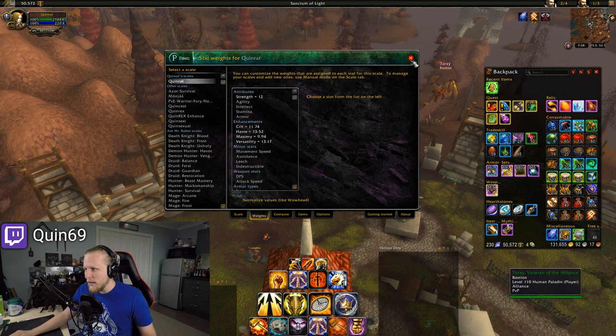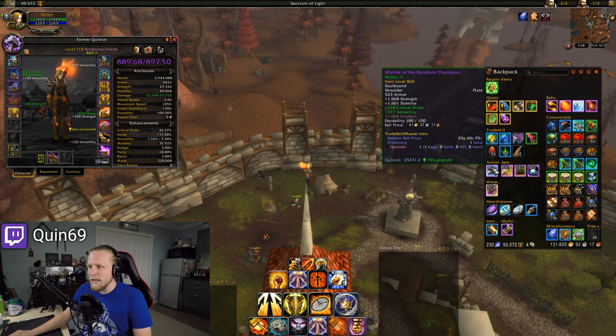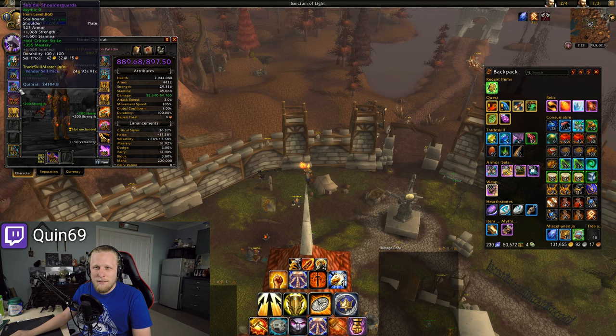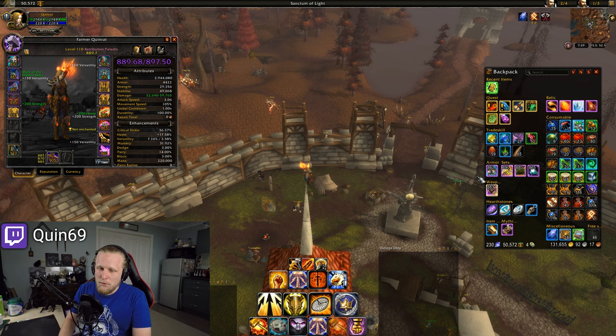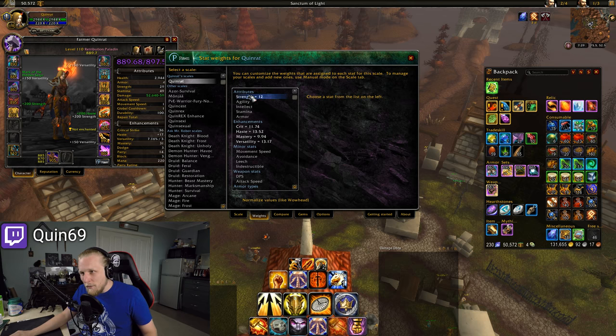By default it does have some default settings, but it's pretty much trash — I would say it's just basically a shell. But if you program this add-on with your own customized manual settings specific for your character, based on simulations that you've done, it can actually accurately tell you what item is better — A or B. You can see here I've got two shoulder pads, an 860 pair, and I can see that this pair is actually gonna be 5% better than my previous pair, based on the item stat weights we have plugged into Pawn.